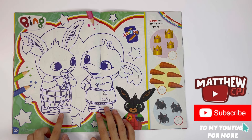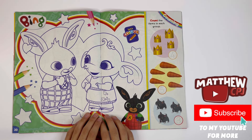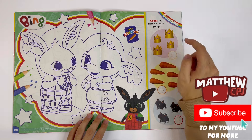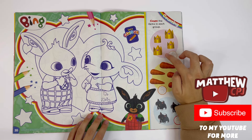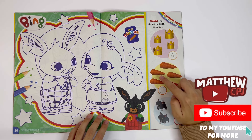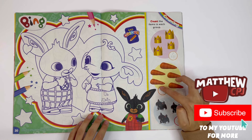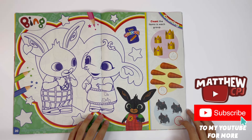Bing — you can colour Bing and Sula. They're using sticker hearts and put them on their favourite things that they really love. Count the items in each group: there were four crowns, five carrots, and three cats — or maybe they're kittens.